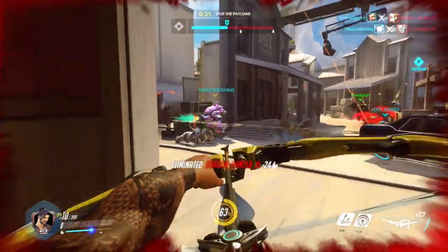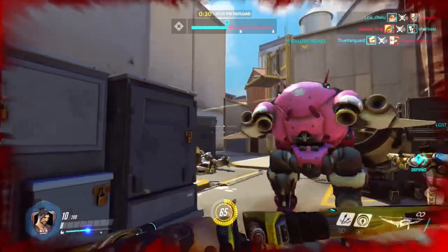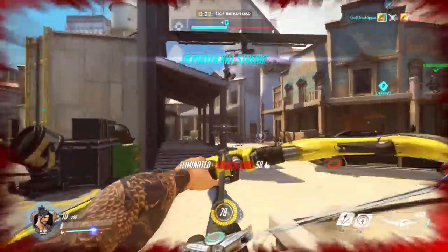There are counters to Hanzo — keep that in mind. A really good Pharah can shut you down; they're so hard to hit when they're up in the air. If you're going against a strong Pharah, they could potentially ruin your day. Anyway, I hope this has been helpful and you'll play Hanzo a little more effectively now. Let me know in the comments if you do, and let me know if you want to see more character highlights for Overwatch. Thanks for stopping by and I'll catch you in Overwatch!